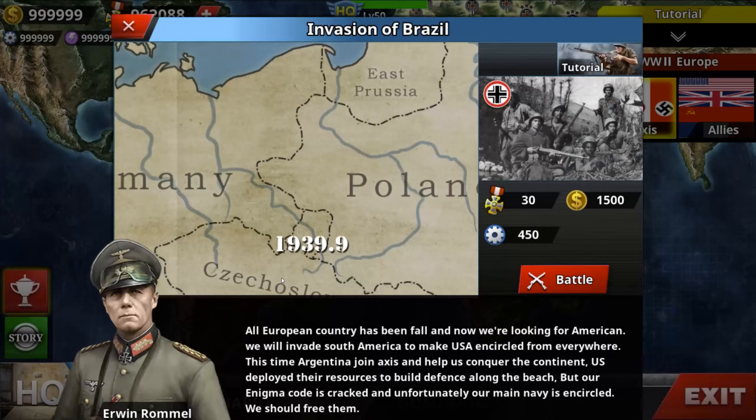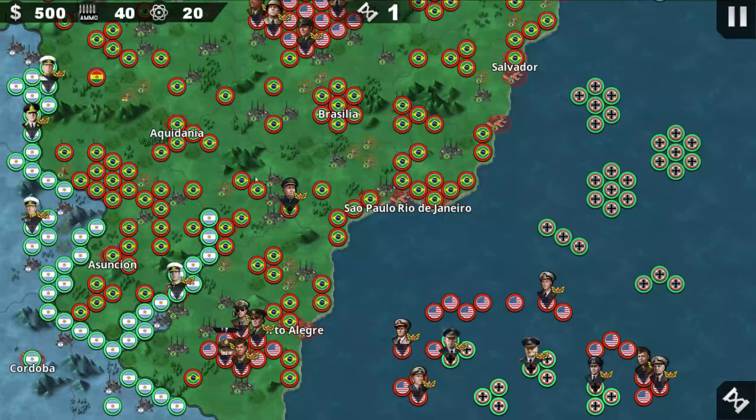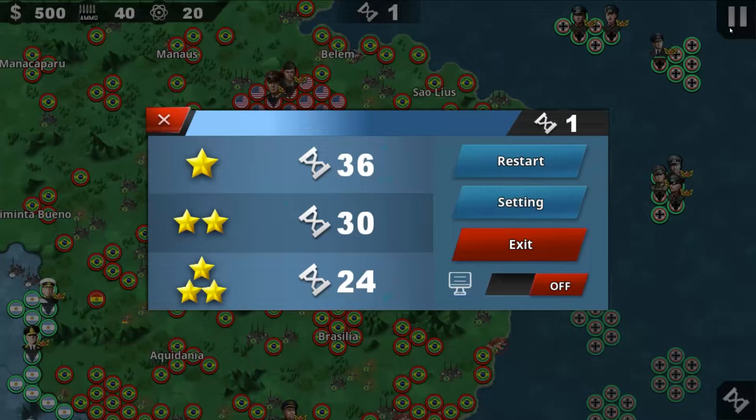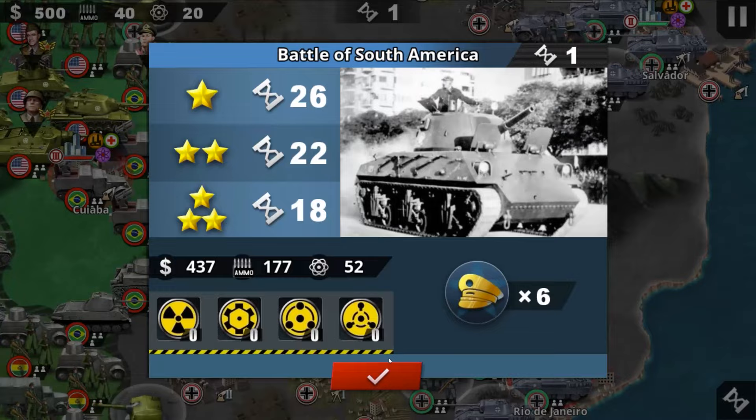Number 26 is invasion of Brazil. They kind of linked up. The Argentine also helped as well. The Americans also sent reinforcement. And you got number 27, which is the Battle of South America — not that bad.